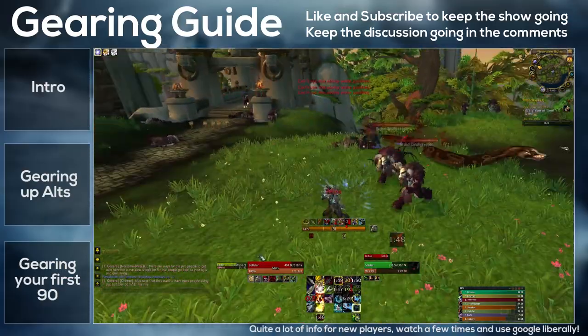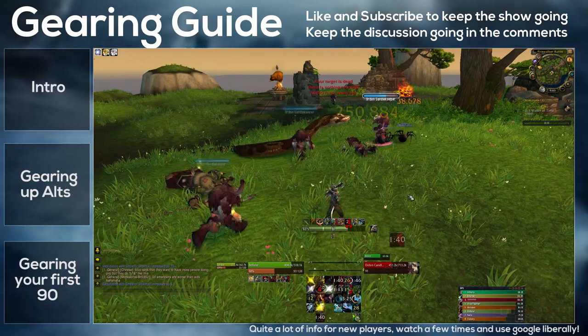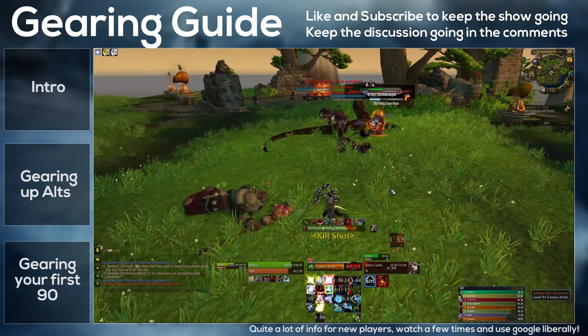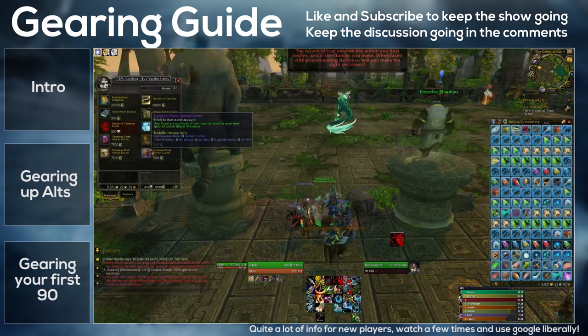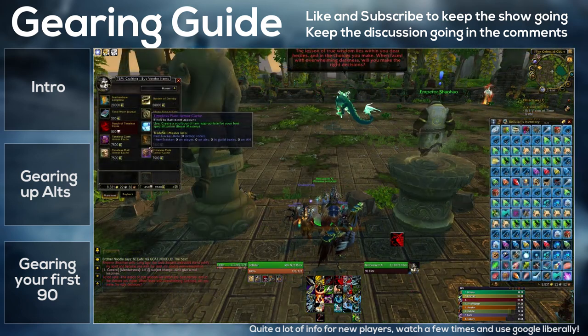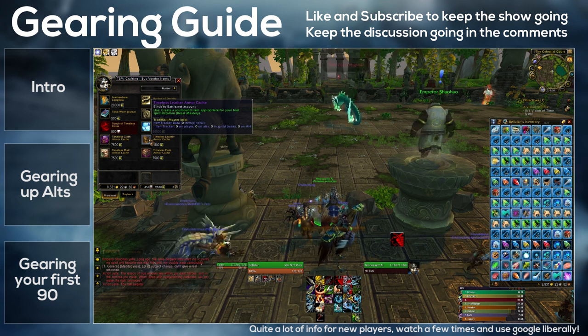First of all, on your main character go to the Timeless Isle. There you can get 496 items which are bound on account. These will drop from elite mobs, chests, and can be purchased for 7,500 timeless coins. If you want more details, just check out my full Timeless Isle guide. This gear can be posted down to your new alt.